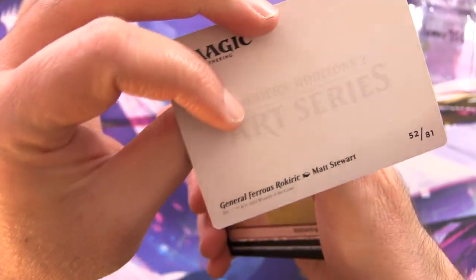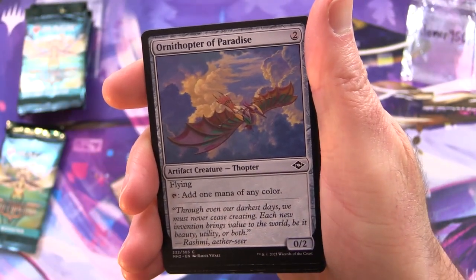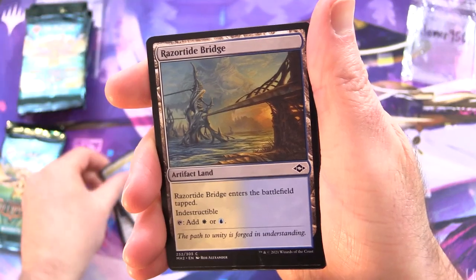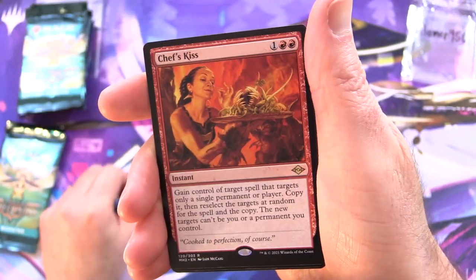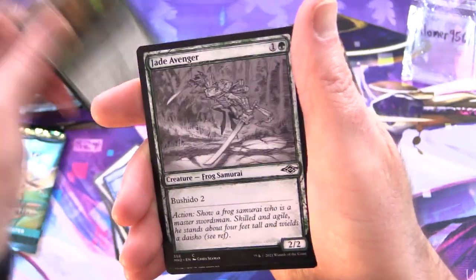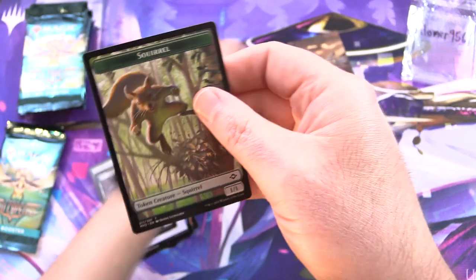So what do we have here? Is that General Ferris Rokerick? It is indeed — I know my card names sometimes, people. We've got a Mountain, Ornithopter of Paradise, Chrome Courier, Razortide Bridge, Steelfin Whale, Lens Flare, Blacksmith Skill, Scuttle Tide, and Chef's Kiss is the Rare, along with Hunting Pack, Jade Avenger Sketch Variant, Foil Abundant Harvest. Nothing from the list, but you do get a Squirrel Token — I'll chuck that in.